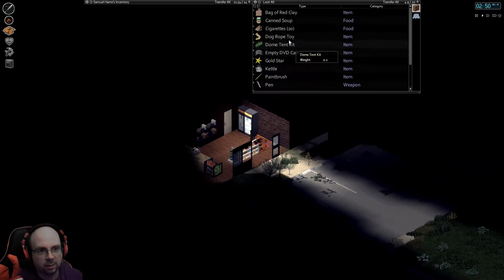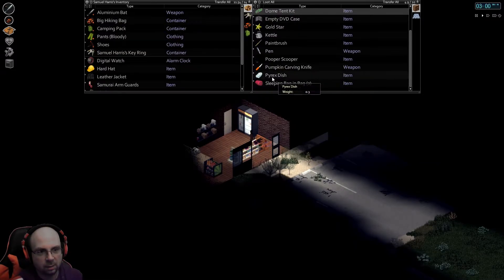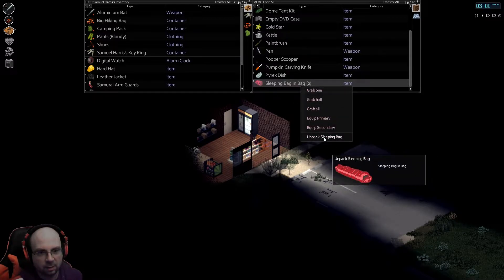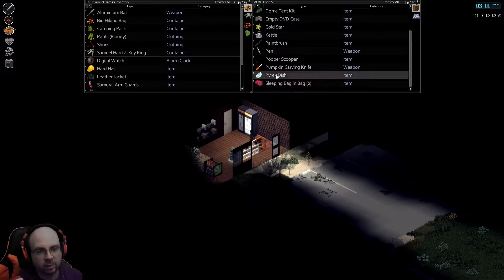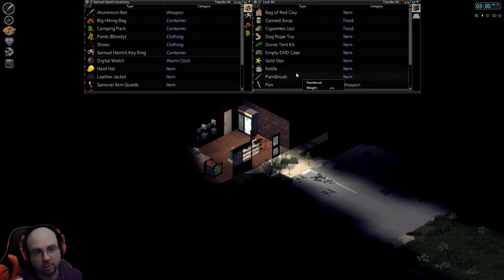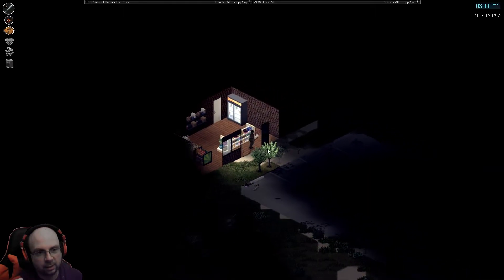Something really good — another dome tent, this one's green. I like the red one. There's a sleeping bag in a bag — that's pretty sweet. A pooper scooper — I mean, if I'm gonna end up getting animals, then yeah, I can see needing that.